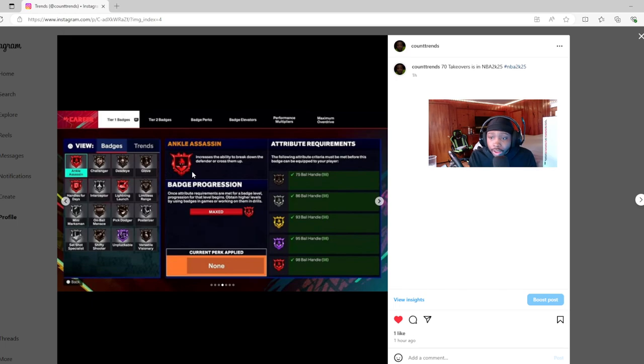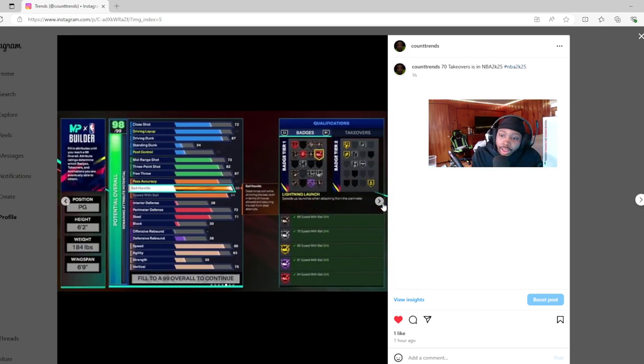Now we have red badges, which are a new badge tier. That's the new badge system — as you can see, there are red badges now. This separates skill because before, if you went 99 ball handling you automatically had Hall of Fame. Now Hall of Fame isn't the top anymore — red is above it. And if you're not going 98 in a stat, you're not getting that red badge. I like that.